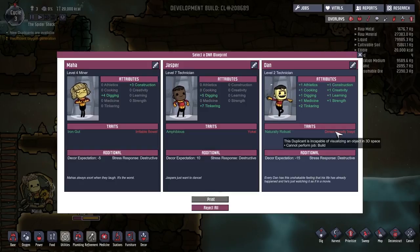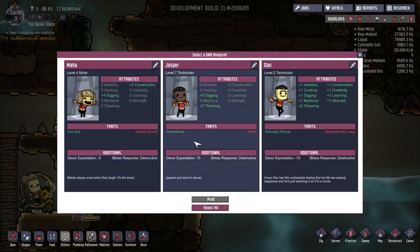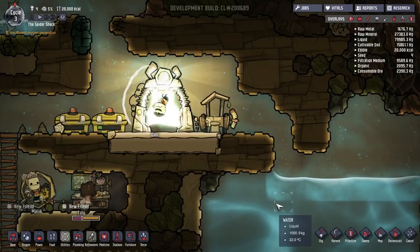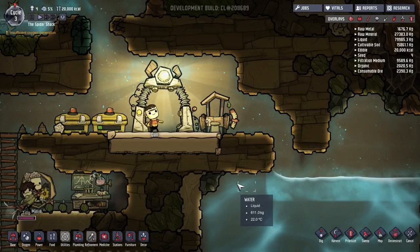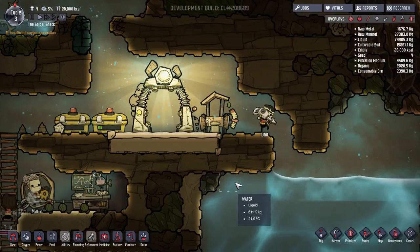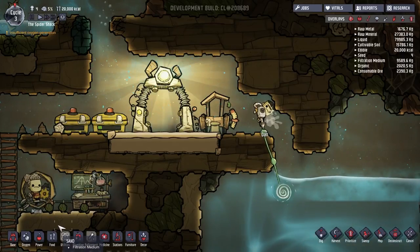He's incapable of visual... can't build stuff. He's a yokel. Can't research. Can eat just about anything. I want to kind of go with the safe bet and go with the jack-of-all-trades. I can reject them all, but no. Let's go with Dan. Print Dan. Print me a Dan, please. Hello, Dan. And the first thing he does is suck up some water. Good man, Dan.